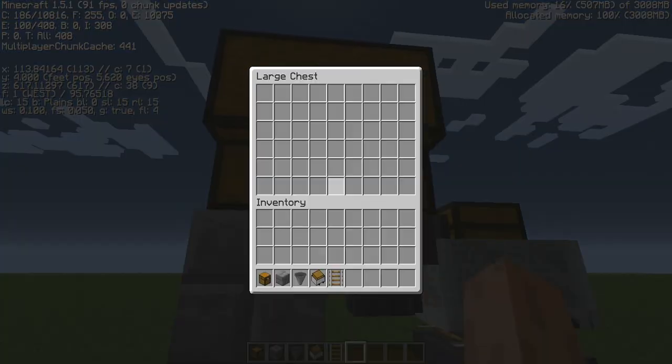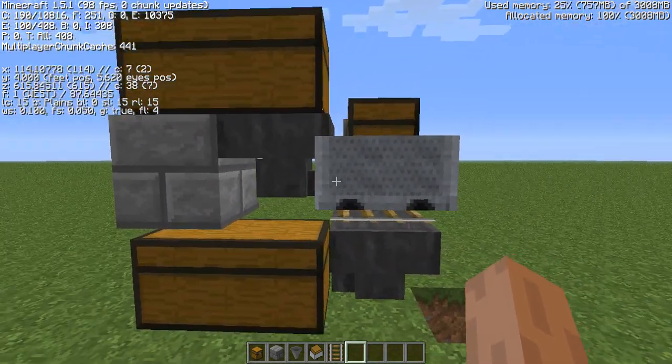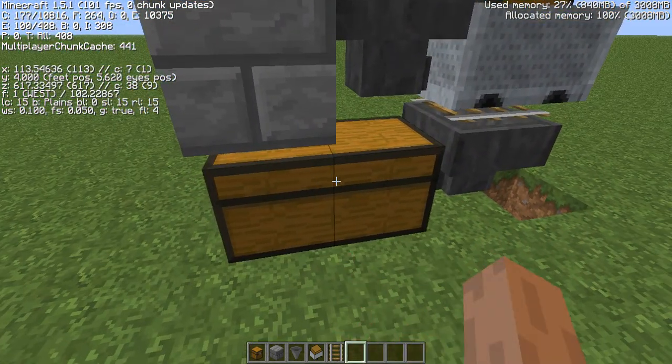So you can put all the items you want in there. It puts them in there, and that's the equivalent of having a wall of 50 double chests, but in one block. And then you withdraw them from here.